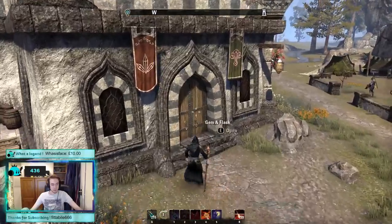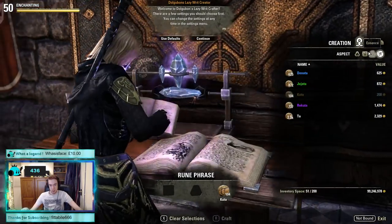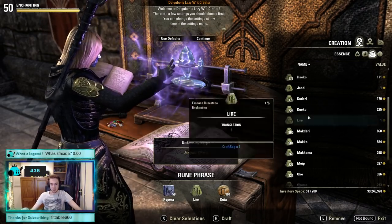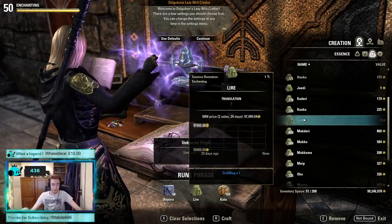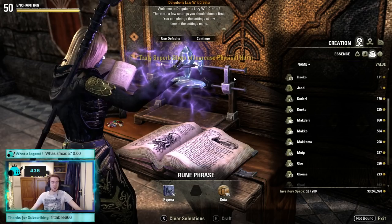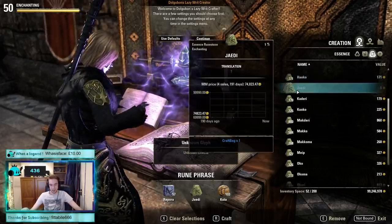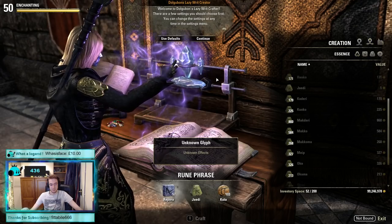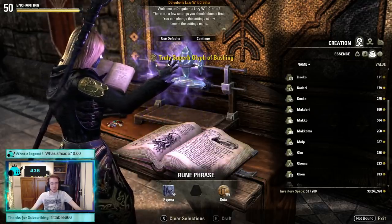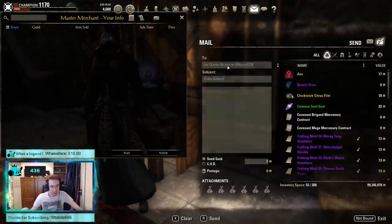Let's make our way over to the enchanting station. We're going to use a Kuta, a Repora, and the first rune — Lyre — which cost me 100k, cheapest of the lot. This has an unknown effect currently. There are very few of these in the game. And it makes... a Truly Superb Glyph of Physical Harm. Okay. And the JD makes a Truly Superb Glyph of Bashing. Are they any different to normal? No — they are literally the same.